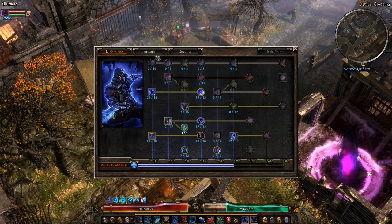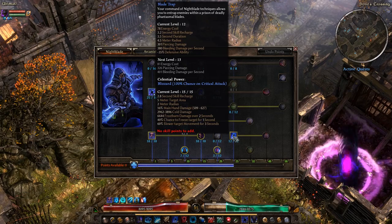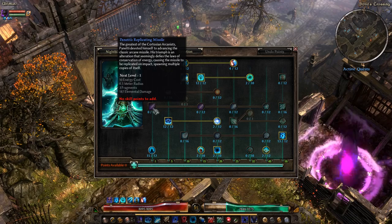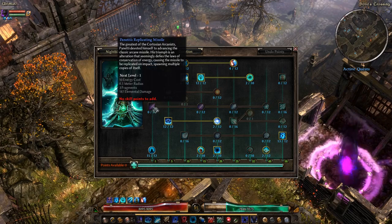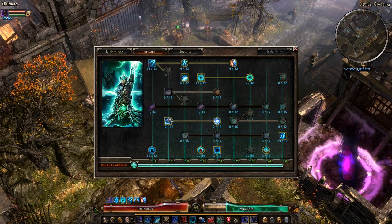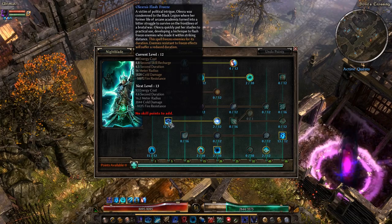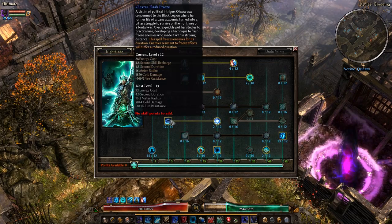You can really combine it with any class combination and build, provided you have the spare points to level it up a bit. I think it's more than a one-point wonder — it has to be focused on to get the full benefit from the entrapment. For example, with a Panetti's Spellbreaker I would consider working Blade Trap in: you can trap a group of enemies and then spam them down with missiles. It also adds a different type of impairment that the knockdown from Callidor's Tempest with Wrath of Agrivix doesn't have.